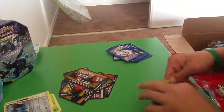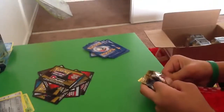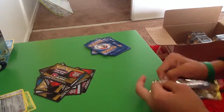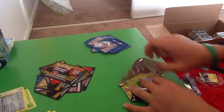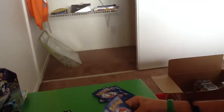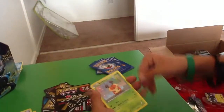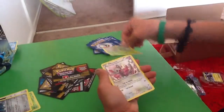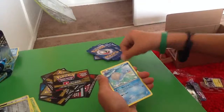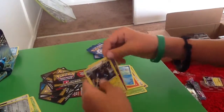And on to the final pack of this tin. After this I'll still have two more packs in part two. We got Kricketot, Ralts, Meowth, Blitzle, Pansage, Mancino, Lampent, Larvesta — Genesect Reverse, that's a rare — and a Luxray holo. That's nice!